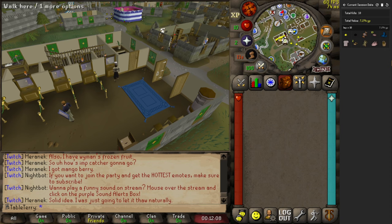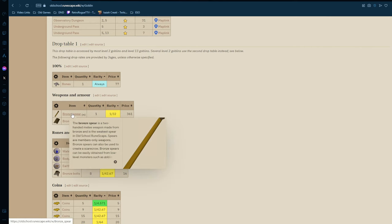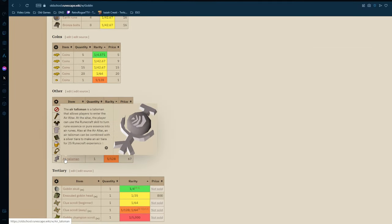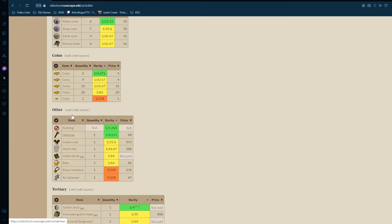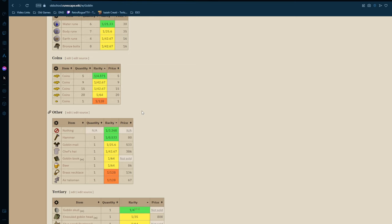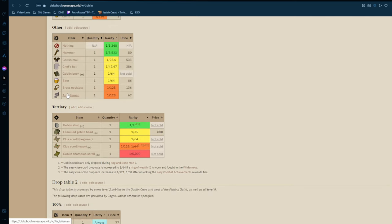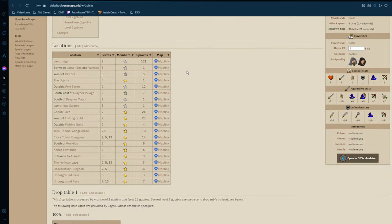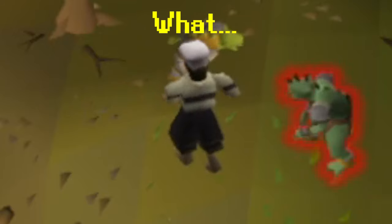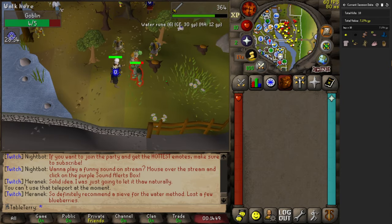I guess we'll go for goblins next. We have the option of killing up to 128 of them. We have a chance of getting a bronze spear, a bronze square shield. I think the air talisman is 100% going to be the cursed item — it's the one thing we need from the goblins that actually unlocks anything. The one we get from Rune Mysteries quest is a quest item we can't use after the quest, so we really need this air talisman from the drop table.